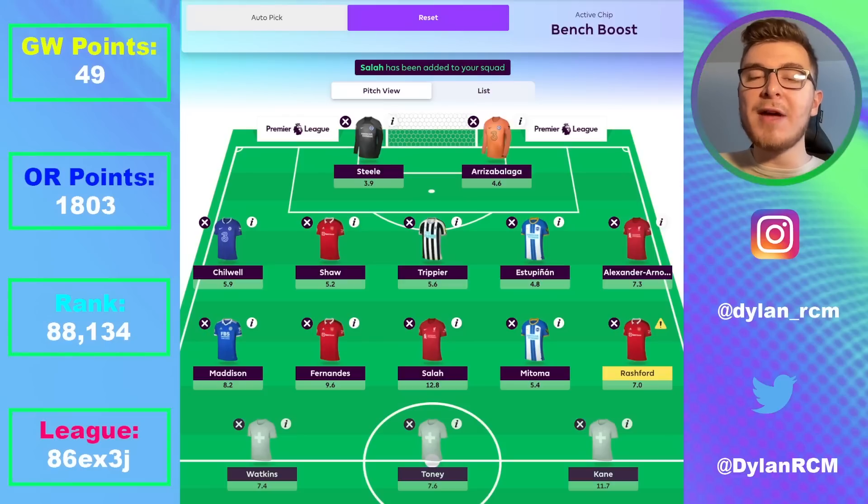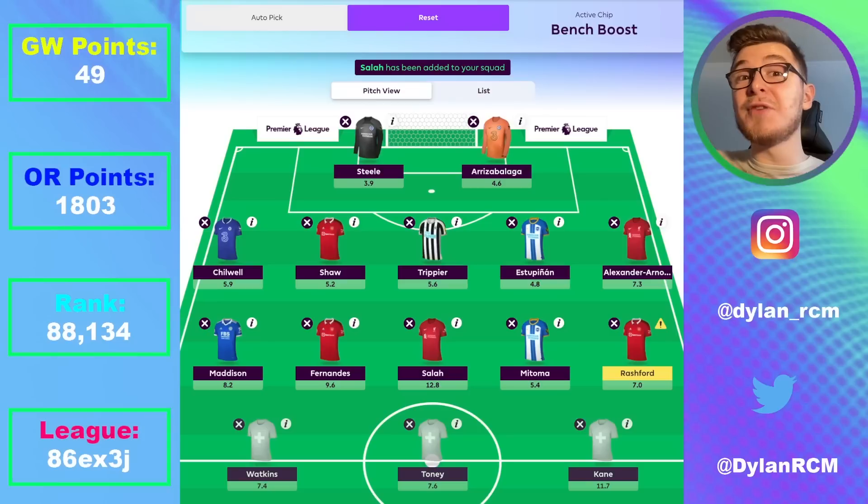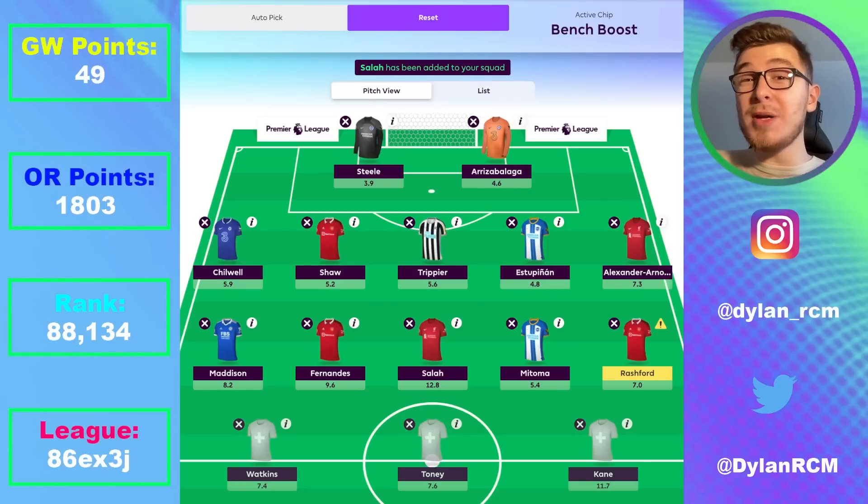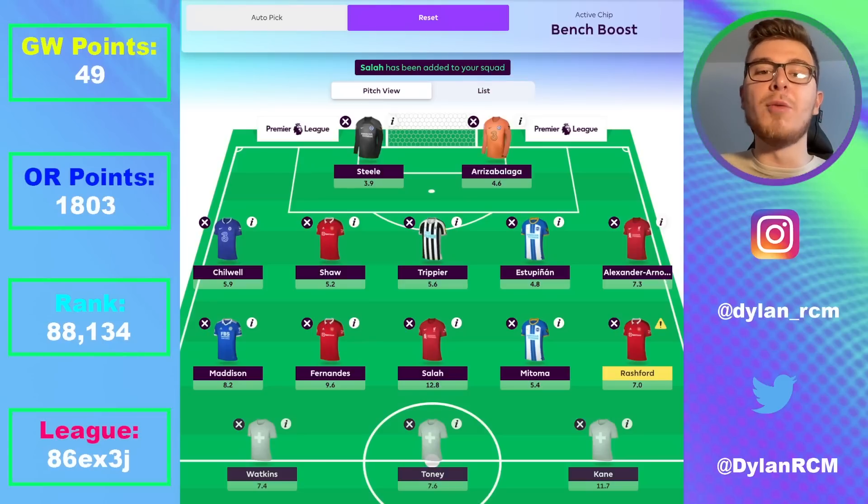I've also gone for Mitoma — as always, he's my favorite Brighton midfielder. You can also go for McAllister and Solly March. I think McAllister is the riskiest of them all because he'll be in Argentina playing international games, so there's a chance he misses the first game — which you can also attribute to Estupiñan and Mitoma. But I think McAllister will be fine. Solly March and Mitoma might be a bit safer, but Mitoma is my favorite asset of them all and I back him to start both games. James Maddison also has two great fixtures, good long-term games, and he's so cheap as well.